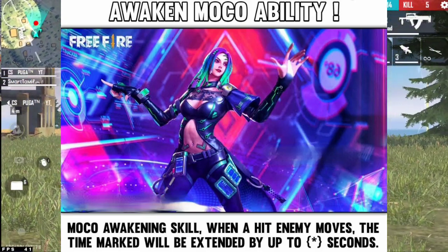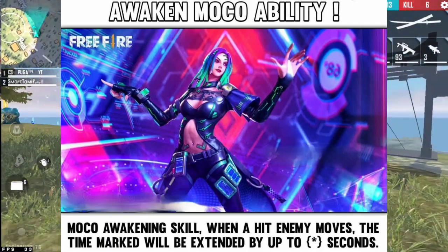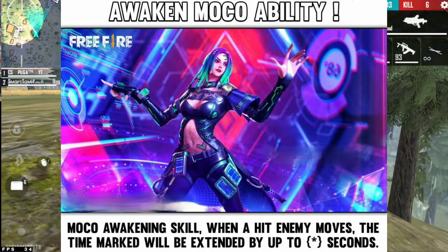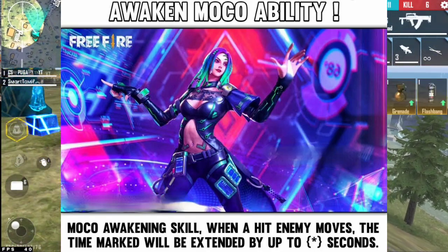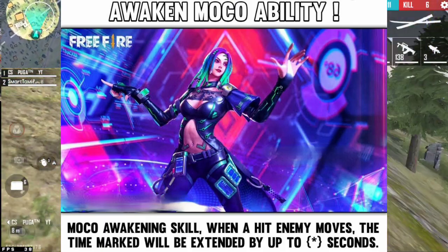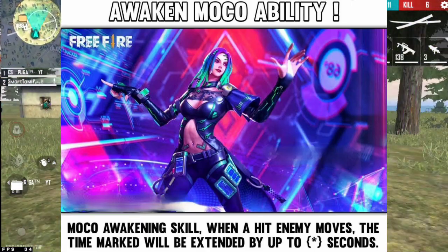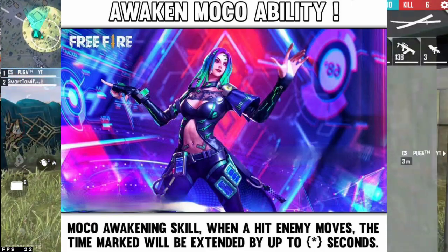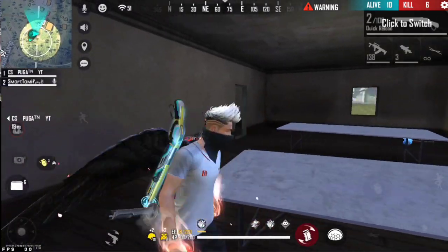We use the target to shoot the enemy. We use Moco to shoot the enemy. If you use the awaken ability and shoot the enemy, it has 5 seconds — if the enemy is moving, we use the extra one. If we use the enemy to shoot the enemy, that's why we came to McLaren's update.